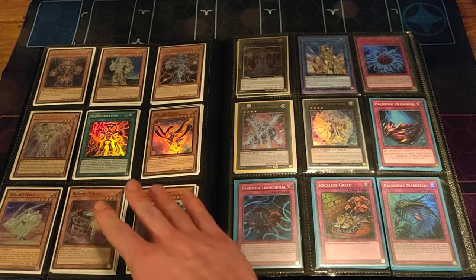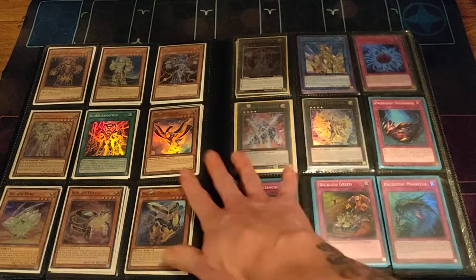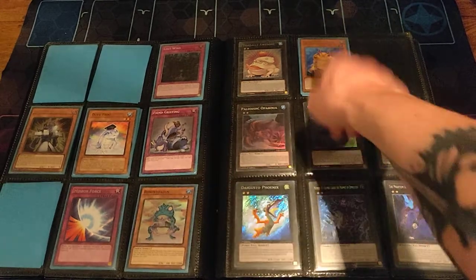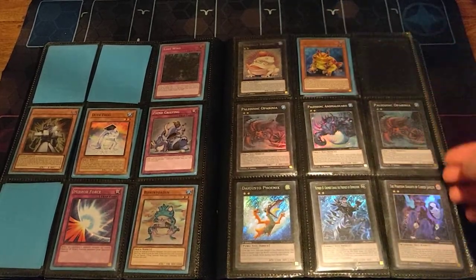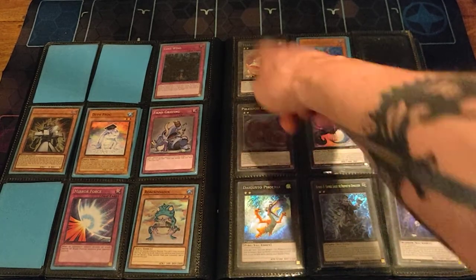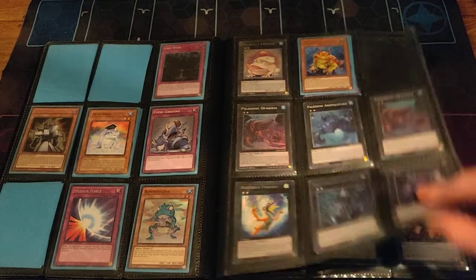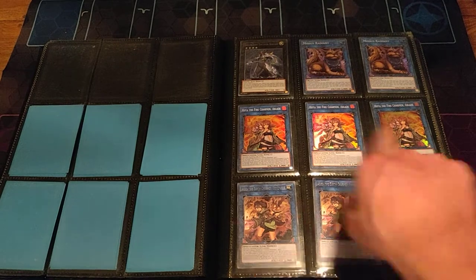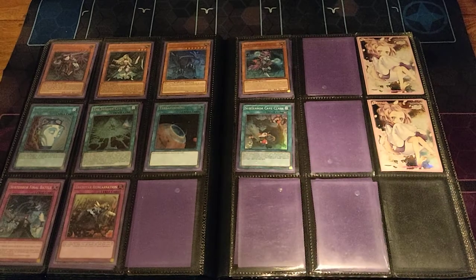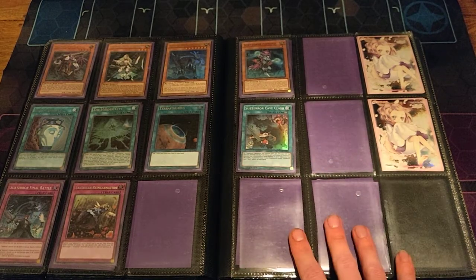From Infernoid to DDD to Budgerigar to Paleozoic — it escalates. All the Budgerigar cards, Budgens are cool. Then my Paleozoic deck with some ultra swap procs from Duo Overload, Mirror Force, a Toad — I have two Toads since Toad is at one now, not sure why I have two. My Subterror extra deck and my Subterror deck are here in a binder — I'm just sick and tired of playing it, but it's here with the YCS sleeves.